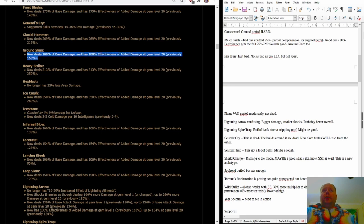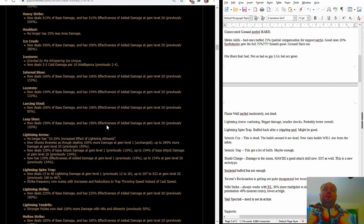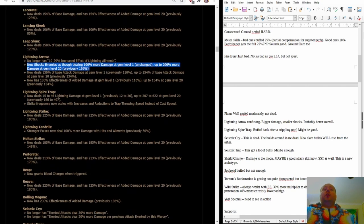Ground Slam is getting that whole 25% buff — 150% baseline to 188% baseline — so Ground Slam is looking pretty good. Lightning Arrow is no longer 'increased shock effect'; it now shocks enemies as though dealing more damage, with increased numbers, and now deals an increased amount of damage. Overall: Lightning Arrow does more damage, doesn't quite shock as hard as it used to, but it is still a better skill than it was. I think a lot of projectile skills are looking pretty good, and Lightning Arrow definitely has a lot of potential in the new league.